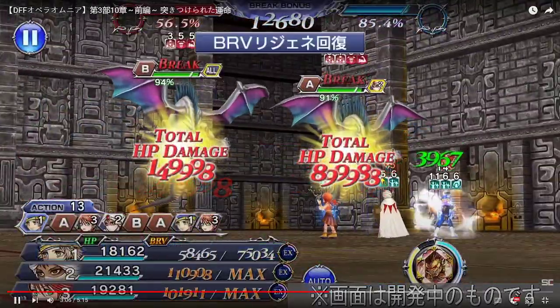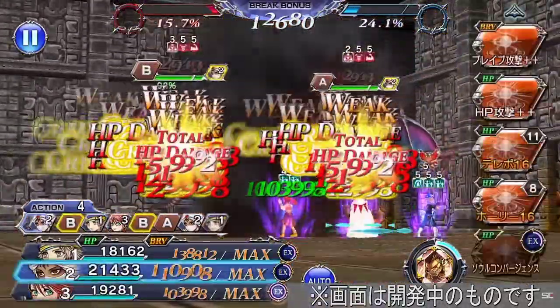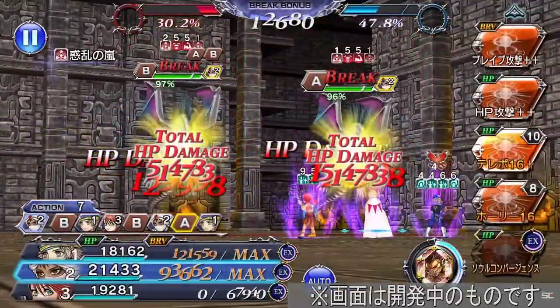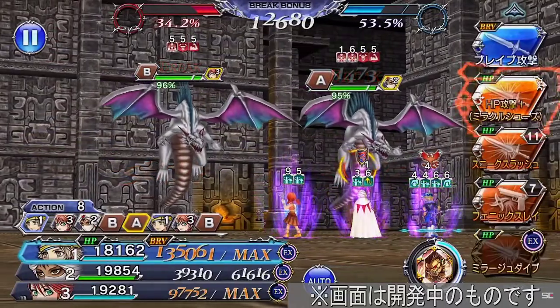One thing to note is that I'm not entirely sure if these characters have FR boards. They don't have ultimate weapons either, so the damage output could definitely be much higher. We should have a second showcase showing off his BT and whatnot later tonight. He's looking pretty good, but I want to see the second showcase to give my final thoughts. Being a new character, I'm probably going to pull — let me know what you guys think and I'll catch you in the next one.